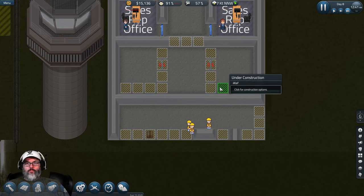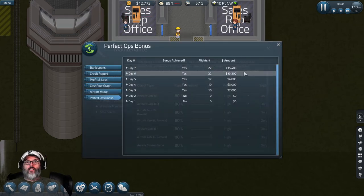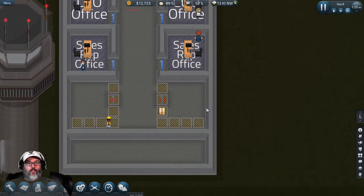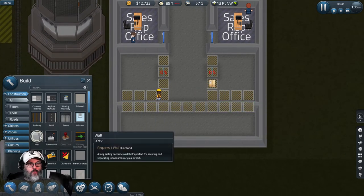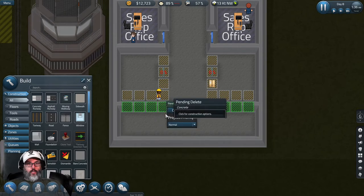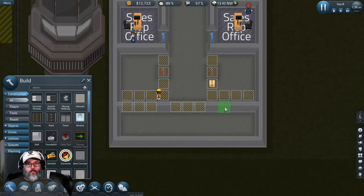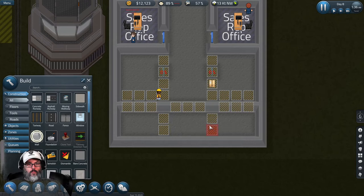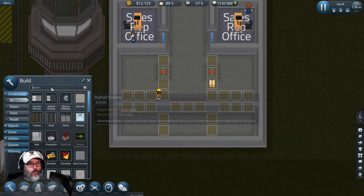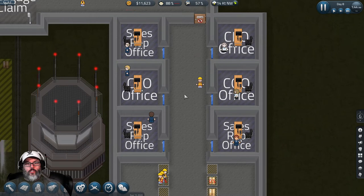Day seven - $15,000 so we did good, that's awesome! All right, that's done. Let's dismantle all of this wall - actually no, cancel dismantle. We'll put a door there, put these all the way at the end - that'll work.